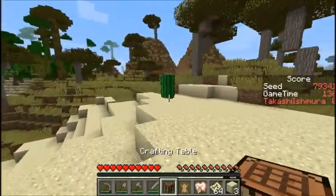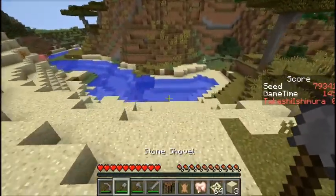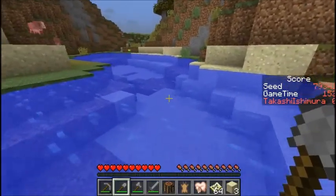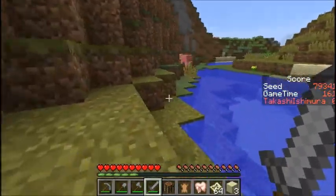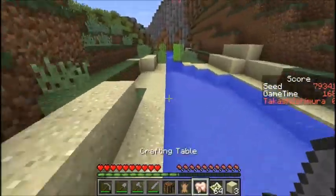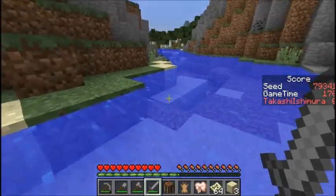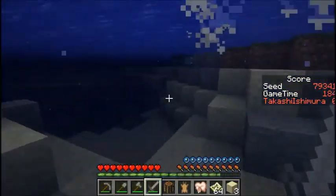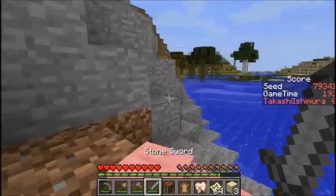Glass — I think we needed some cactus green in the left column. Cactus green, vines, and some clay. Do I see some clay? No, I don't. Let's kill those pigs right here so we have some food. Some clay would be great — clay, clay. Just so we have it. I need clay and I need iron.